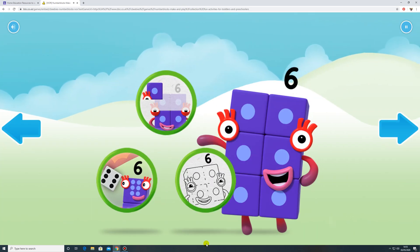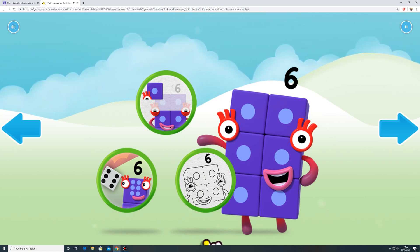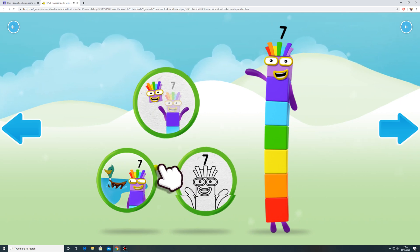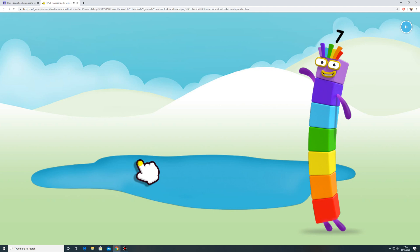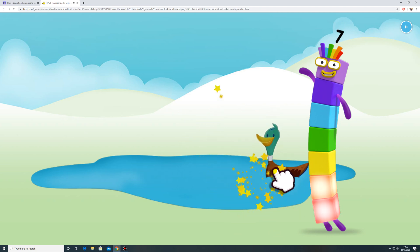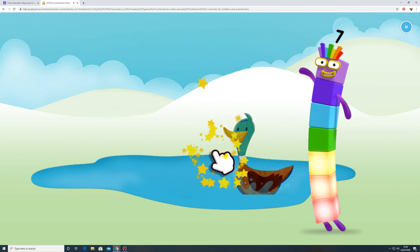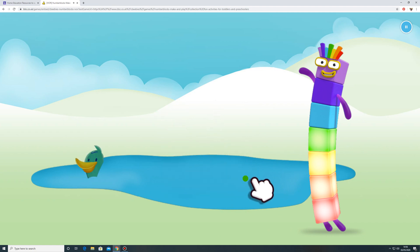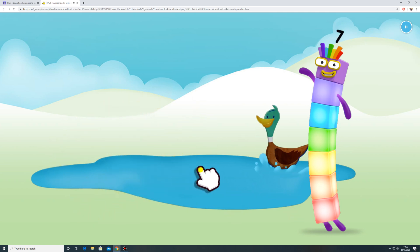Welcome to Numberland. Let's make and play with the number blocks. Lucky number block seven is playing with the ducks. Can you find seven ducks? One, two, three, four. Keep it up. Five, six, seven.